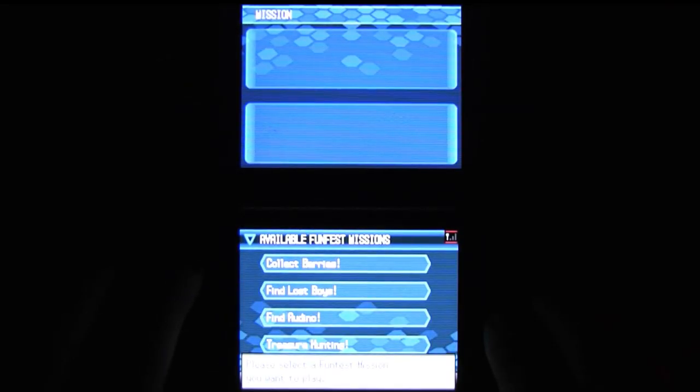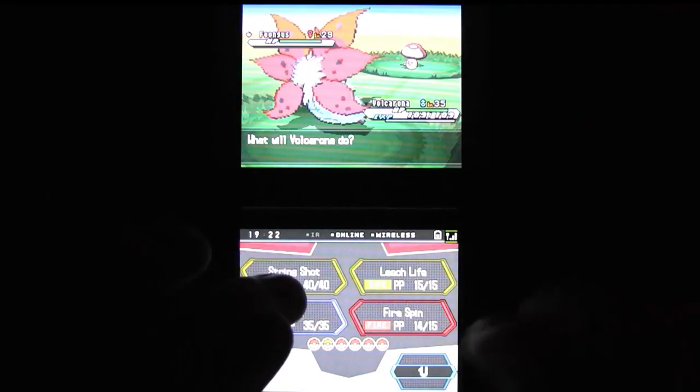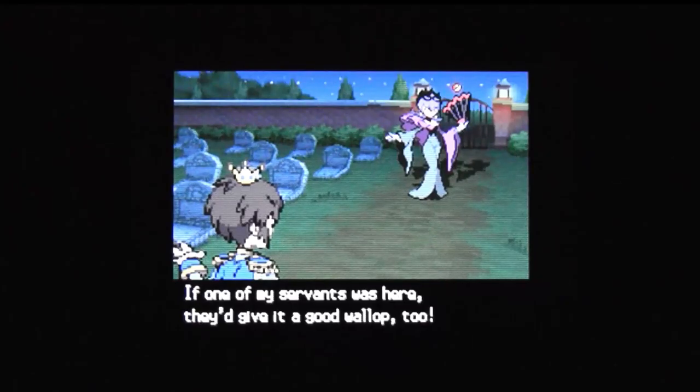The Entralink has been redesigned as well, replacing the old missions with new co-op challenges that can be undertaken alone, but yield greater rewards in a group. Man, discussing connectivity is exhausting... MOVIE BREAK!